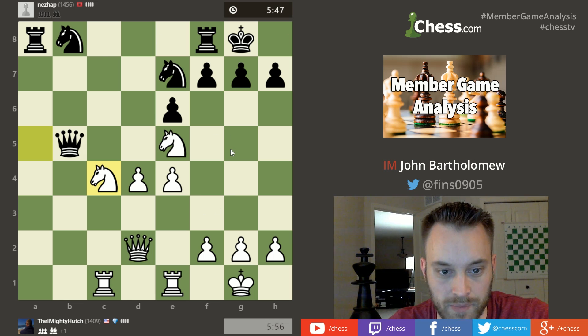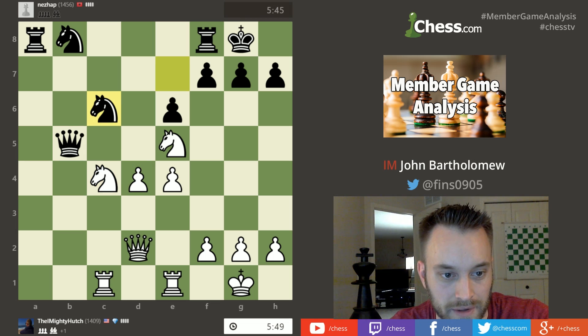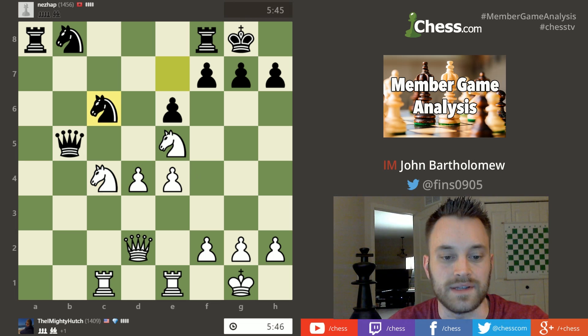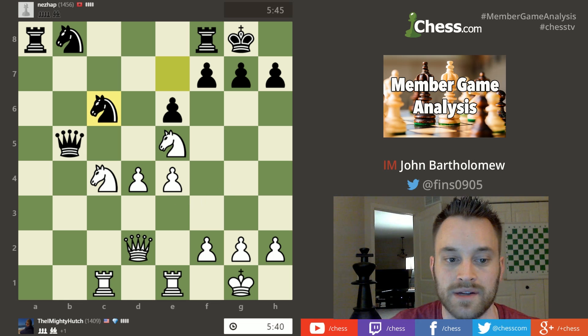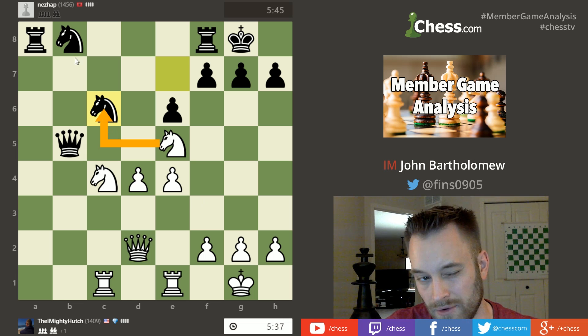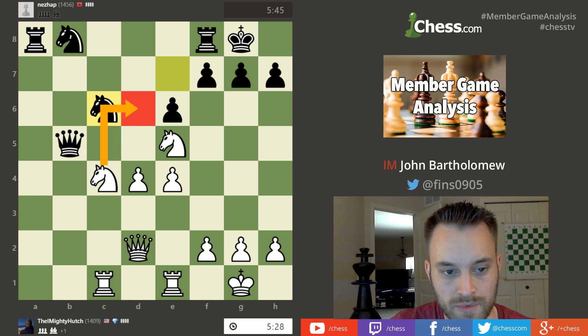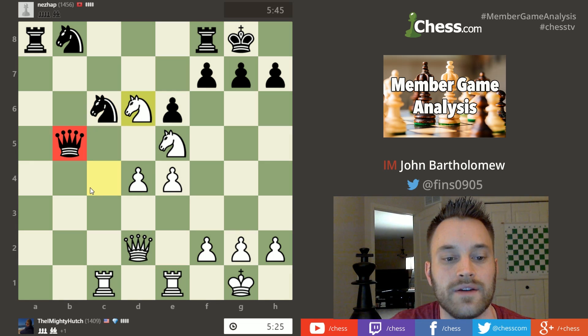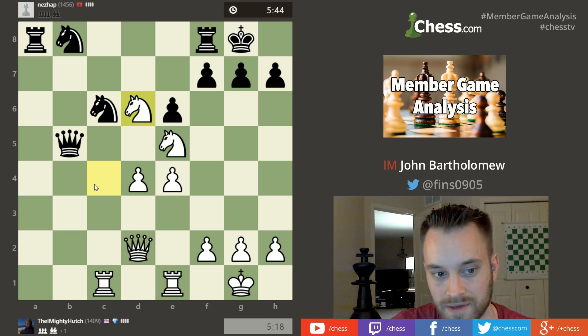If we cancel out all the other pieces, the extra material white has on board is that d pawn, so he'll probably be looking to push it somewhere down the line. The position is still pretty volatile though. Knight c6 is offering a trade of knights. Based on what I was talking about, a trade should benefit hutch because he's up a pawn, but it does contribute to black's development. Another move that comes to mind is knight d6, coming in and attacking the queen on b7 — the queen has to stay monitoring that knight on c6, and playing the knight into d6 also opens up white's rook on c1.